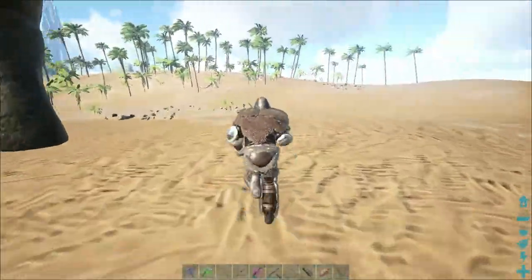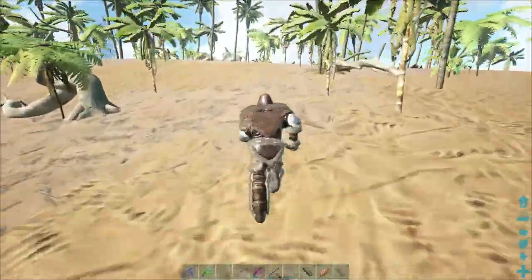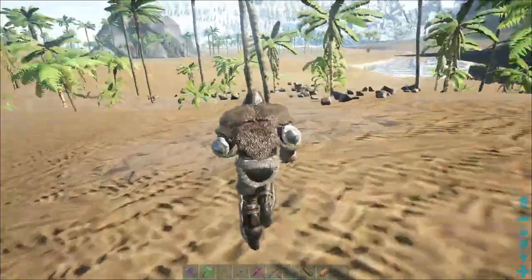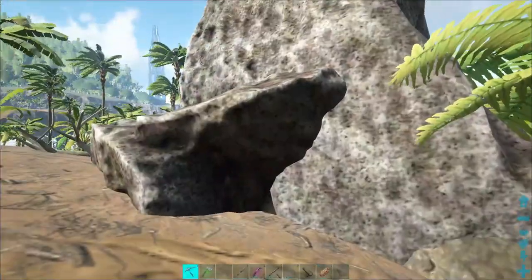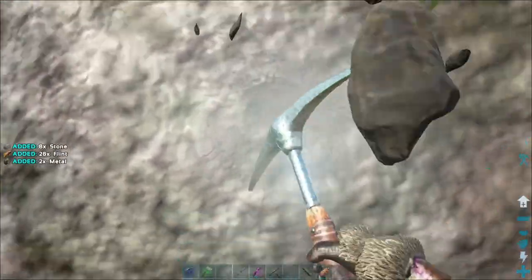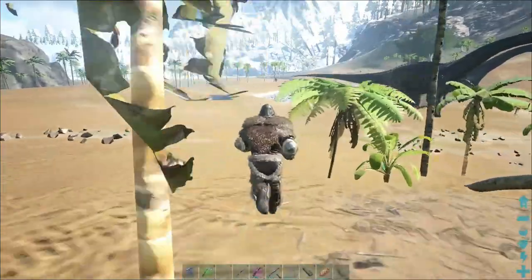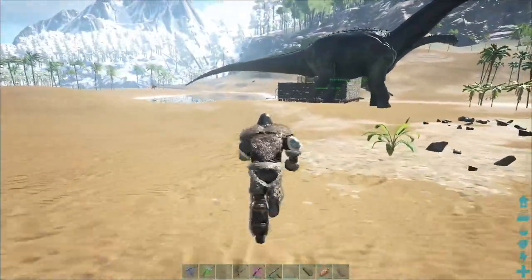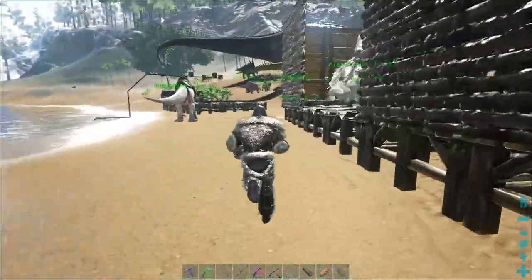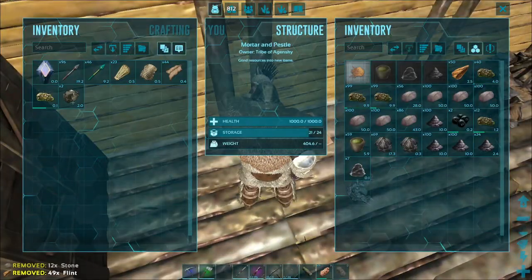We already have a bunch of stone, so we're really just going to work on getting flint. Flint is easily taken from any rock that you can harvest — not the rocks on the ground, but any rock you can harvest. You're going to want to use your pick. Using a pick on rocks is going to give you majority flint, and it's also going to help you get metal, which is increasingly important the deeper you get into this game.